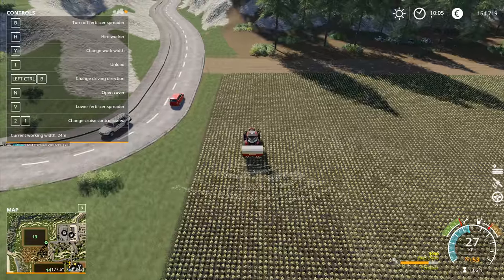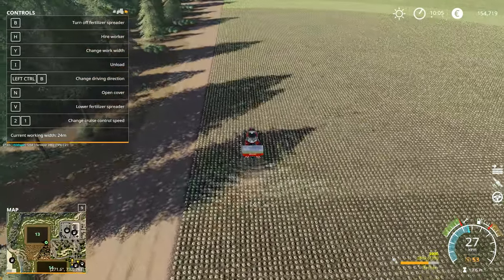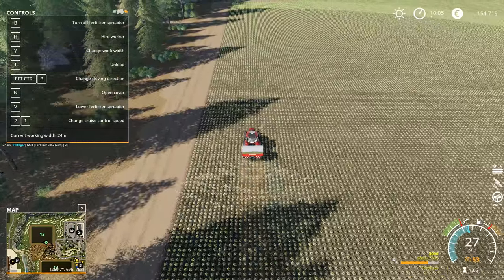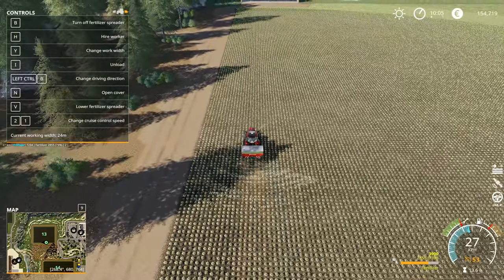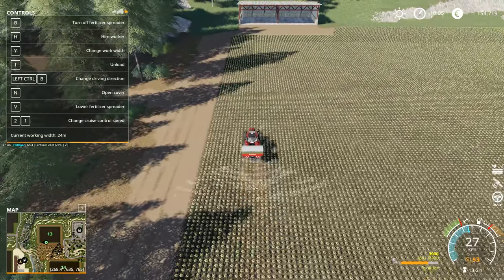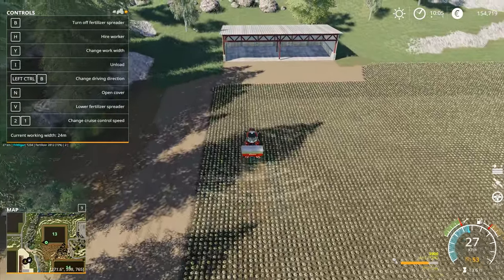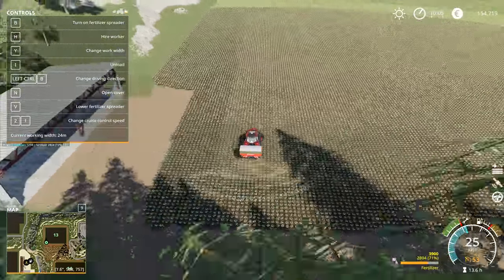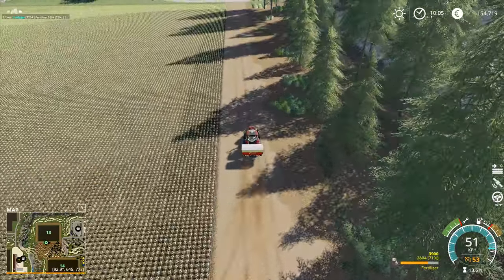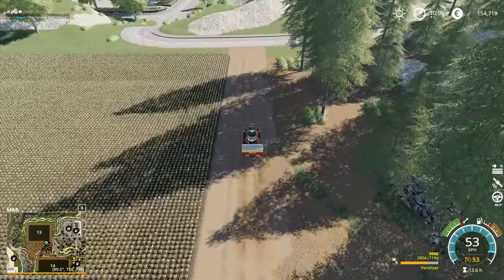There's not a lot in it between field 13 and 14 — I don't think there is a huge amount in it. They're both fairly fair-sized fields. If you had to go out and weed these fields by hand you'd desperately wish that you weren't being forced to do such a task — I can fully understand why. That's probably enough right in there, and I can then change the working width back up to 45 meters and scoot on over to our other fields.